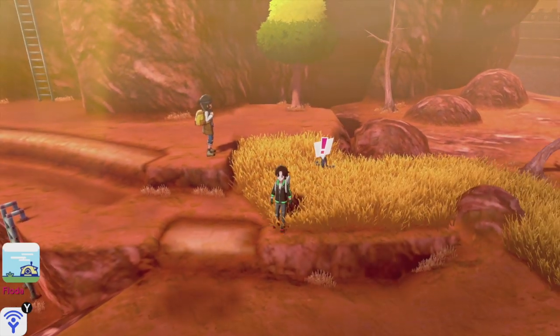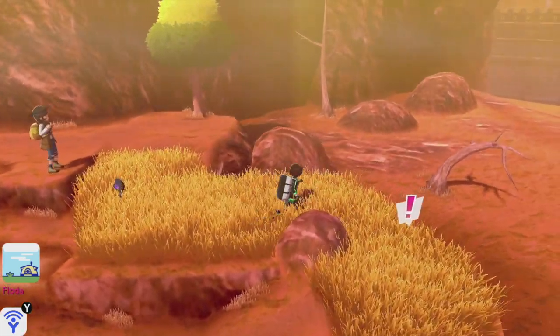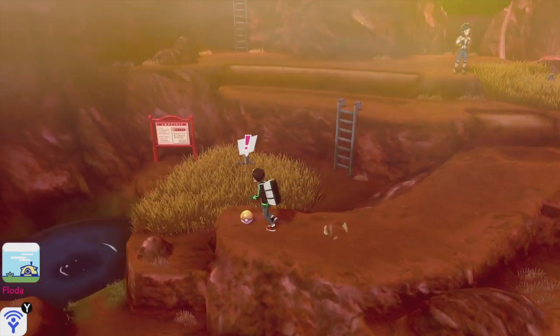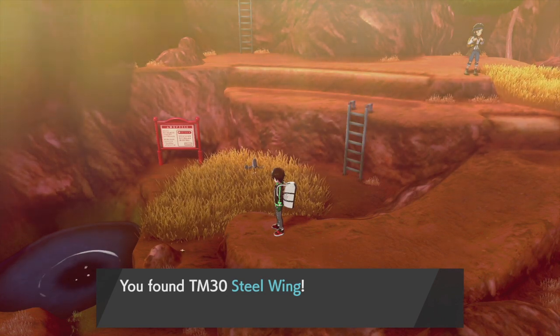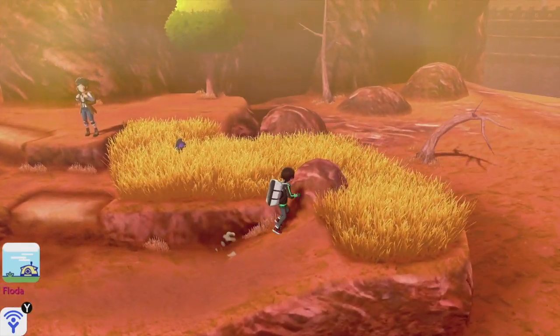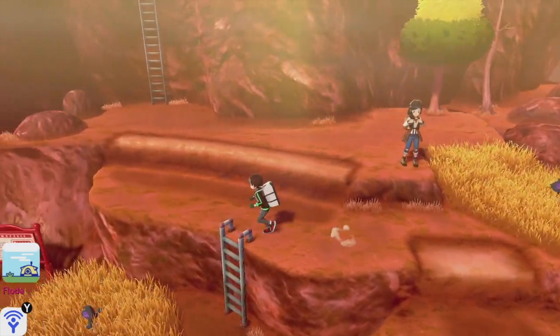We have to go down here. That is the most stupid thing ever - but we did get a TM for Steel Wing, which is nice. The target is hit with wings of steel and raises the user's defense once in a while. Let's climb back up this pretty much useless path and avoid the Galarian Yamasks.